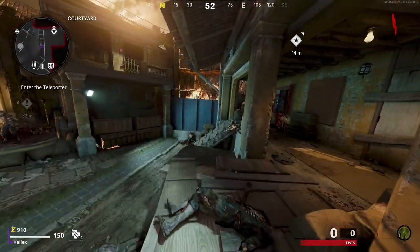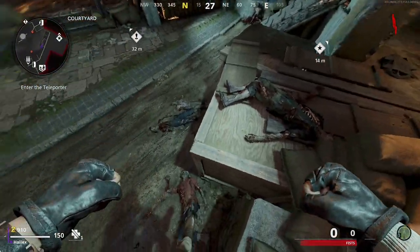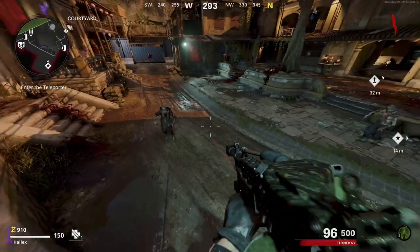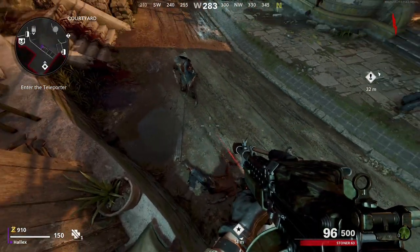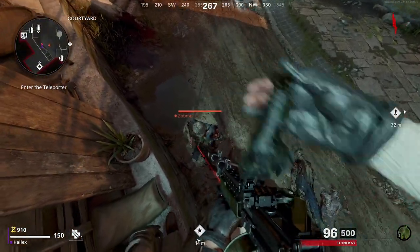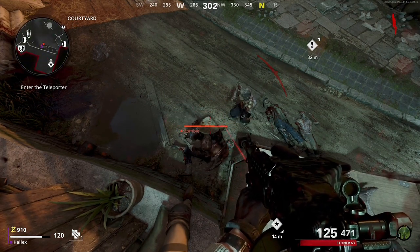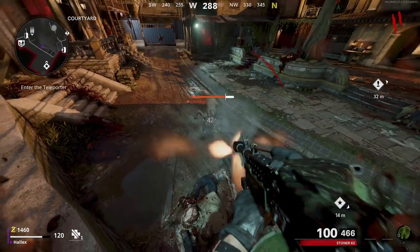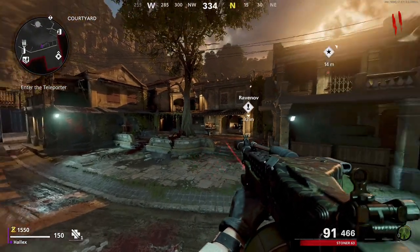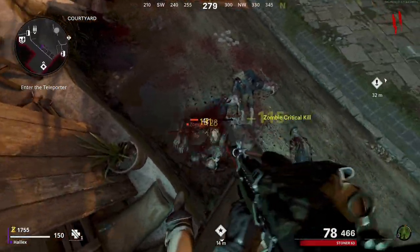The first one we're going to start off at the courtyard on Firebase Z. You just want to jump onto this box and edge back — that is your first room pile-up glitch. Some people might not enjoy this one because they feel it's not effective enough, and sometimes you can get hit as you just seen. But if you just want to rack up some points at the start, it's a great way to do that and you don't have to worry about running around like a headless chicken.